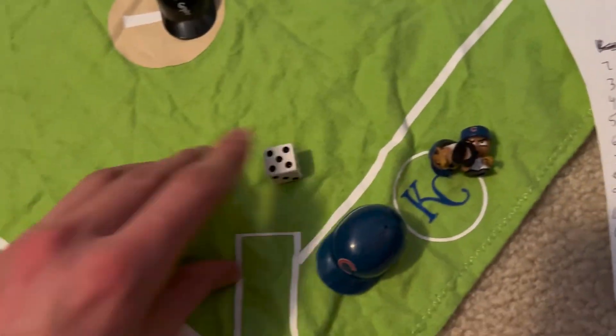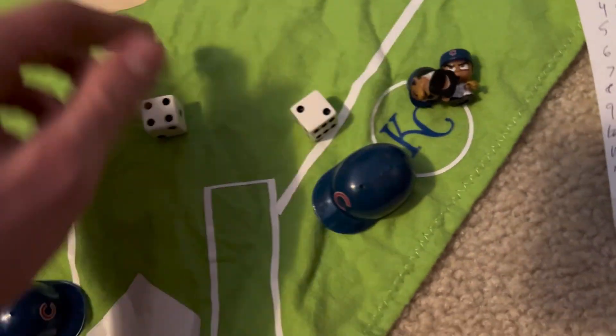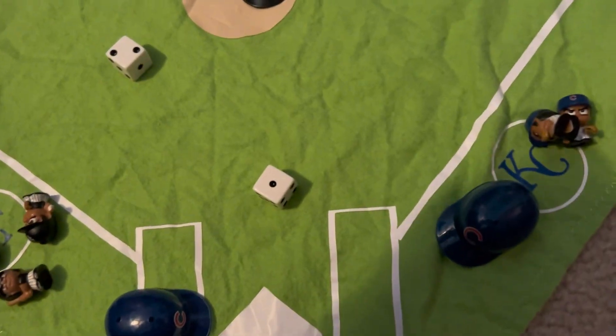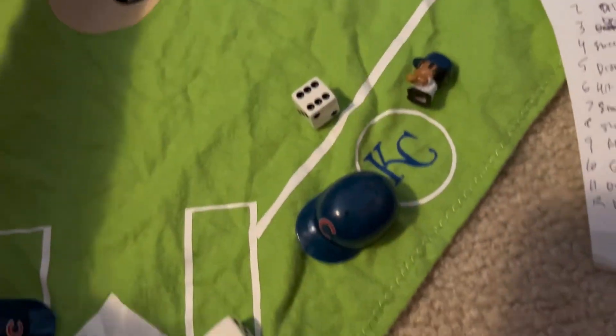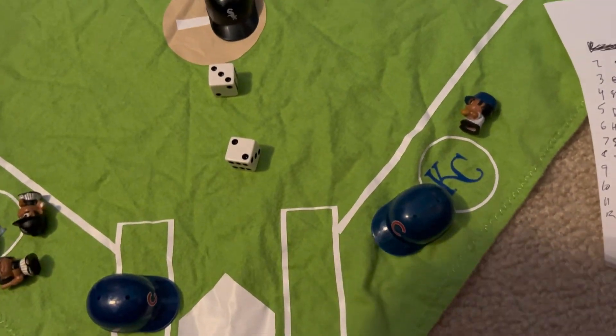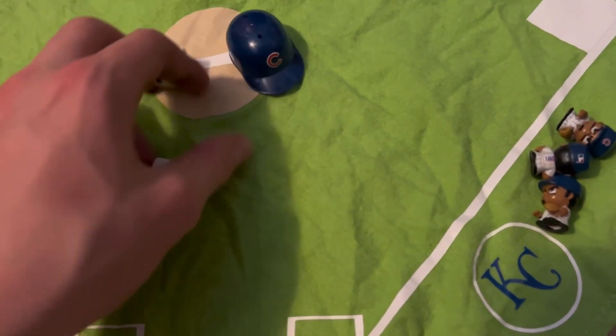Draws a walk, runner on first base. And the Cubs have the lead — a game-leading homer! Hit by pitch, one out. Ground out, they're just going to go forced out, two outs. Hit by pitch, first and second. And drop third, base occupied, runner out. And there's a strikeout — 7-6 Cubs lead.